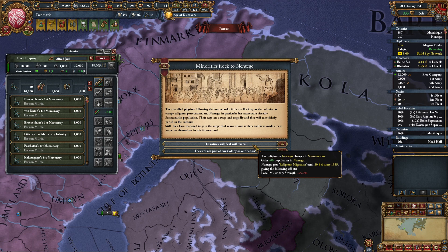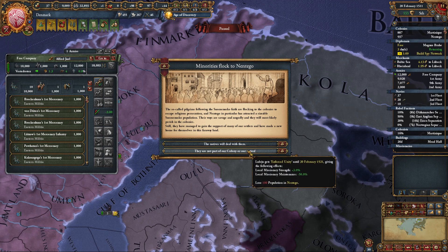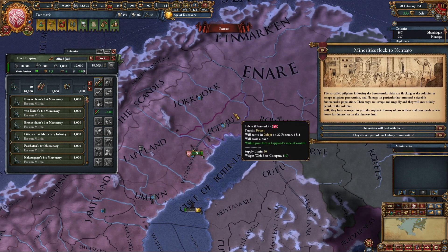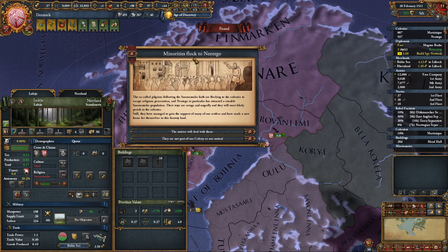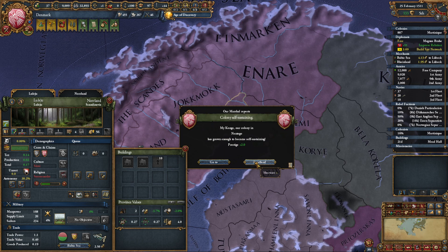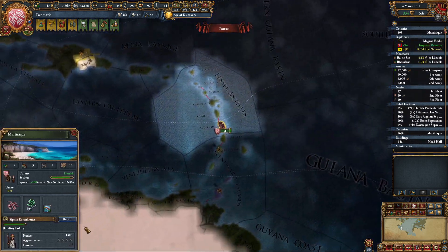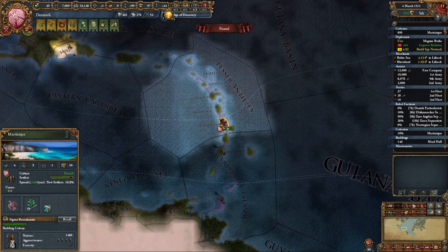Minority sounds great — 400 pop in Nuntango. Nuntango only needs 70 pop. Enforced unity. Religion in Nuntango goes to Suomonesco, and for a while I can't convert them. That's fine — Neos will deal with them. Let's get a second colony going. We've got Martinique. Let's call you for a second and stick you maybe here. There's a colonist next door.